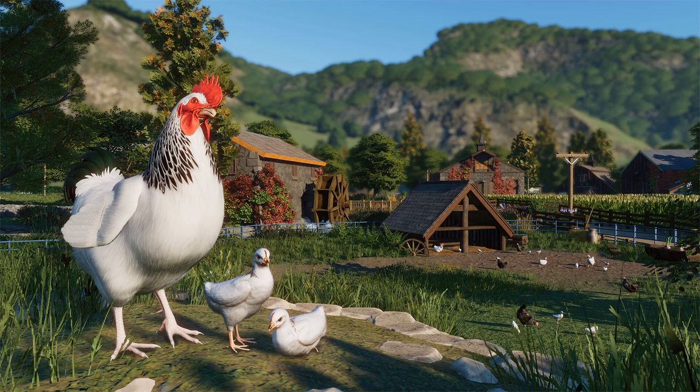We've also got a wagon wheel right next to the chicken coop. If you look right next to the blue fence on the right, you'll see a hay bale with a pitchfork placed into it, and a milk jug. There are lots of agricultural objects in this pack, and it's really selling that barnyard feel.